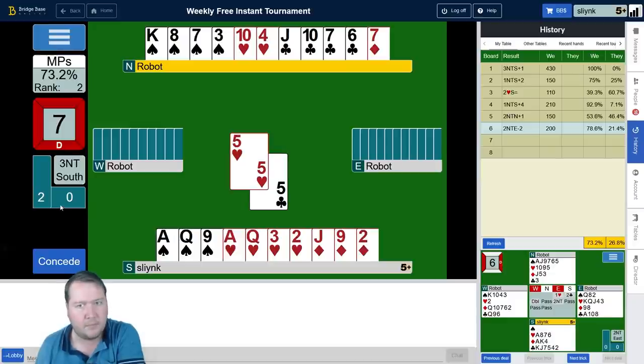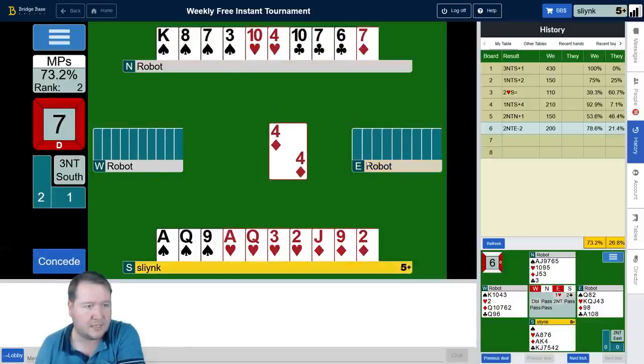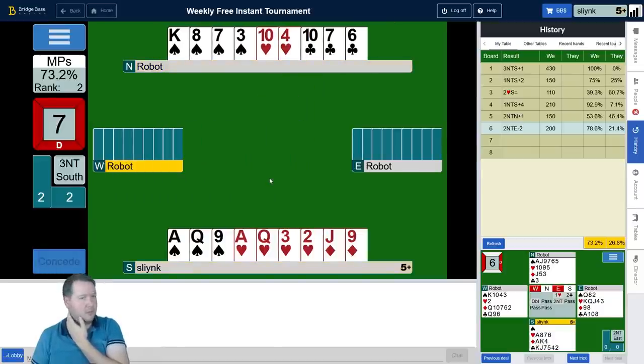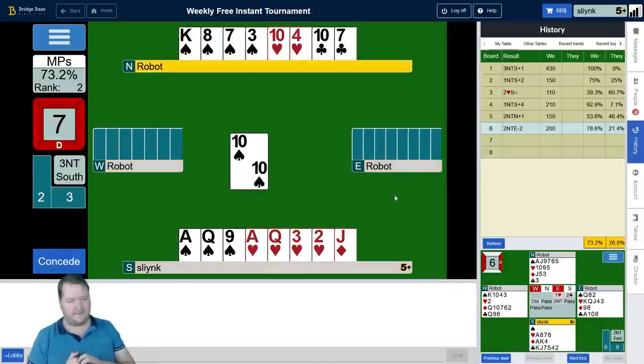Clubs are 5-1. I think I saw the 9 or 8 go before, so ace can't effectively continue them. Low here. So diamonds are 5-4, 2-2 in the other suits. West has five diamonds and one club; East has five clubs and two diamonds.